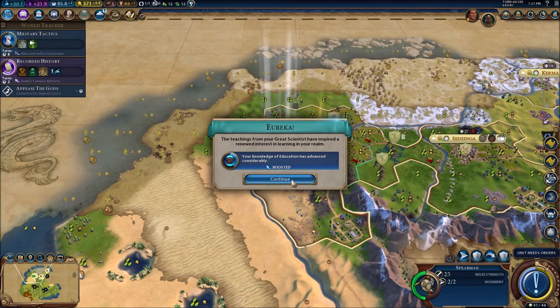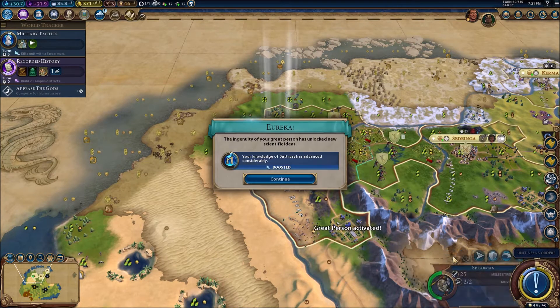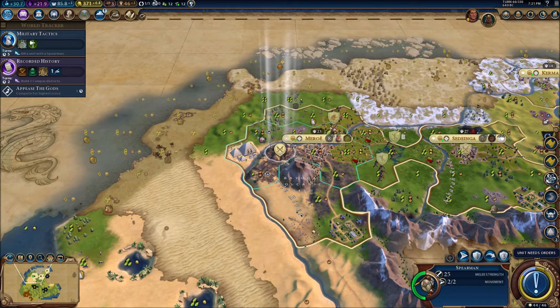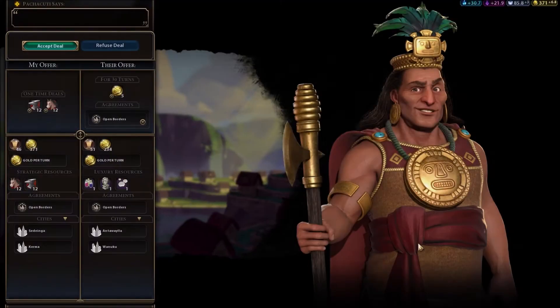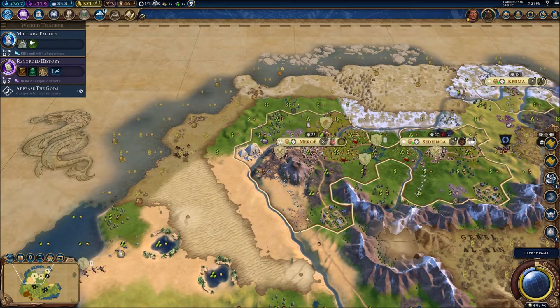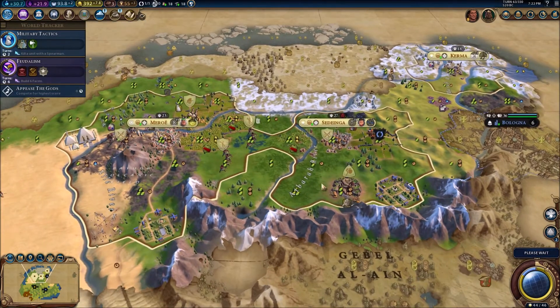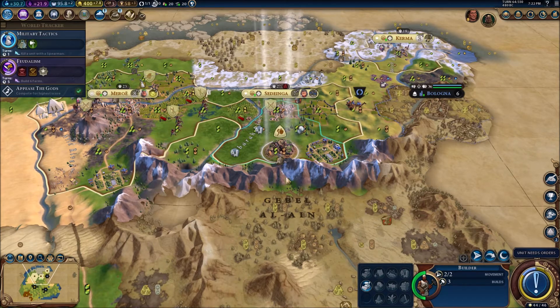We've grabbed a great scientist — it triggers Eureka for three technologies: the buttress, military tactics, and apprenticeship, which pushes us two away from a golden age. Maybe we can grab a golden age — we didn't quite get one in the first era, so it'd be nice to get one in the second. Our second great scientist in a matter of turns, which is great, and that boosts some more technologies for us. Another storm coming in.